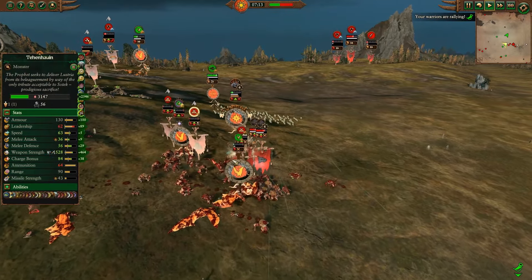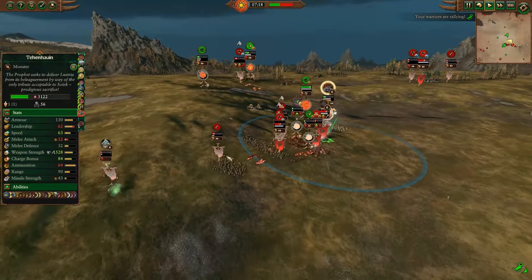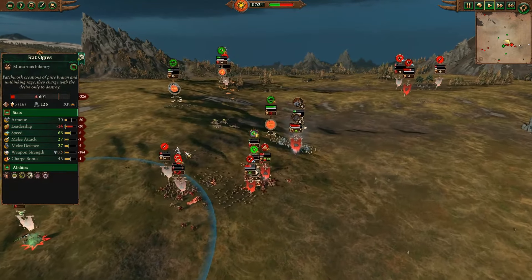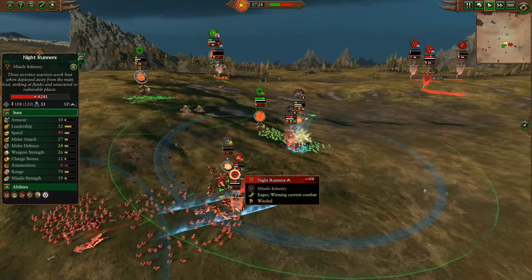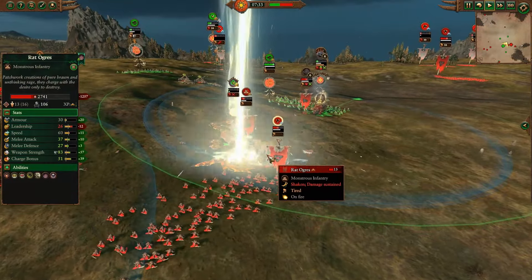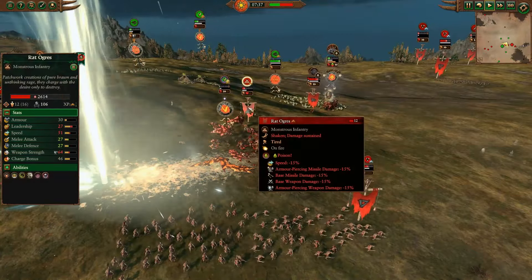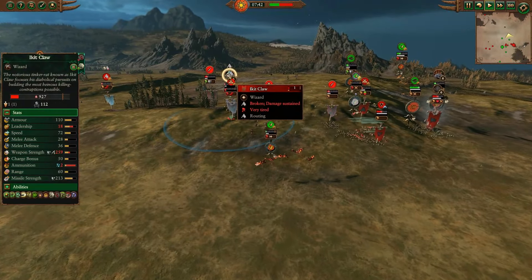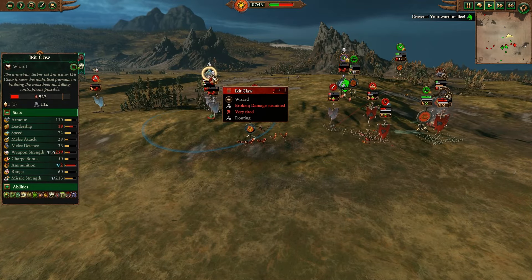Two Rat Ogres are running. We have one Rat Ogre and two Assassins still fighting Tehenowin as he falls back. Ikkit has returned again — I think that was his first natural route. Tehenowin uses his second Sky Laser. Night Runners dodge but not far enough — they do get poked by it, and so do the Rat Ogres. Colossal Hunters fighting bravely against the Rat Ogres. Ikkit routes again — this one appeared to be for no reason whatsoever, because he's going to come back any second. He has 13 leadership.